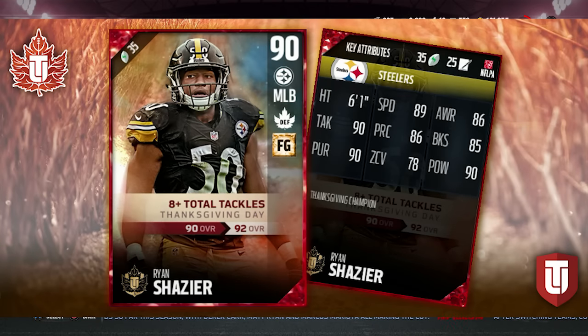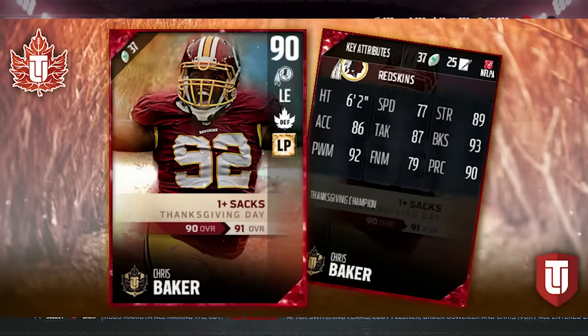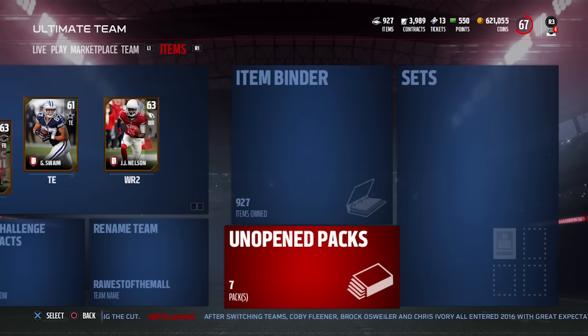What's cool is each card has a goal on the front. For example, Ryan Shazier says eight or more total tackles on Thanksgiving Day — if he hits that, he moves up to a 92 overall. Travis Frederick can go up to 93, Anthony Barr to 92, Chris Baker and Eric Ebron to 91s, and T.Y. Hilton can go up to a 93.